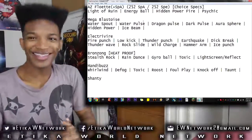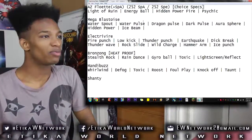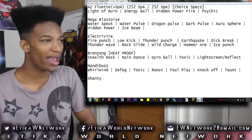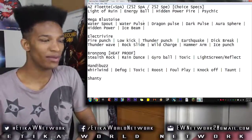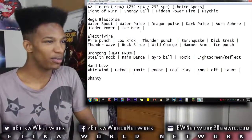Mega Blastoise — this is a very interesting set that I want to try out, because Mega Blastoise will be one of the strongest Pokemon to have Water Spout, and at max damage it'll be dominating stuff. So Water Spout's a must.